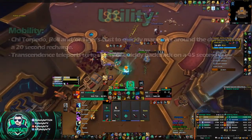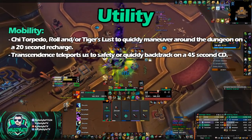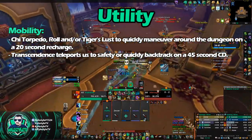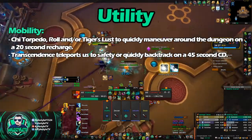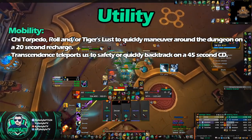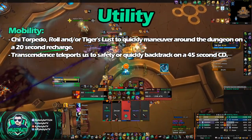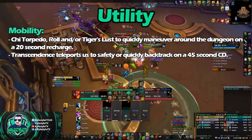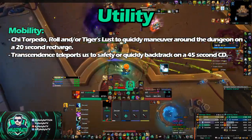Let's start off with Utility. First off, we've got Mobility. Monks are the most mobile tank in the game right now — maybe Demon Hunter is pretty close, but Monks are probably the best. We have access to Chi Torpedo or Roll in Tiger's Lust, as well as Transcendence. Both of those are great tools for getting around the dungeon quickly, or in Transcendence's case, backtracking quickly or getting out of dodge when bad mechanics are coming up.